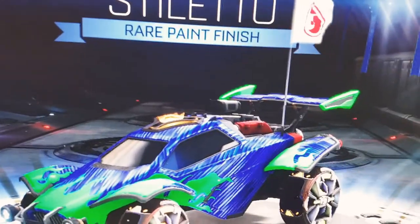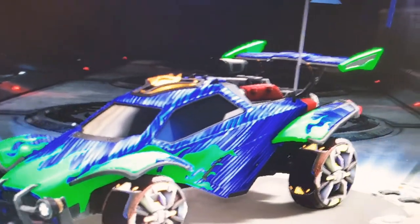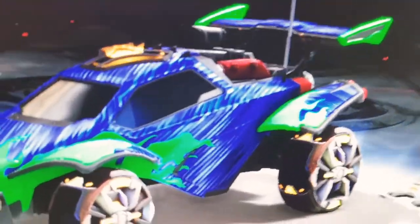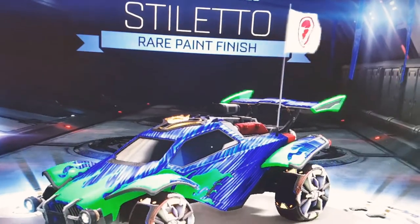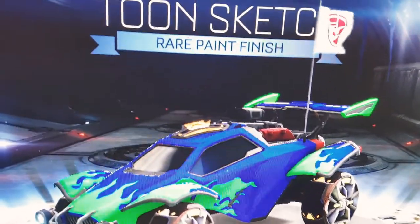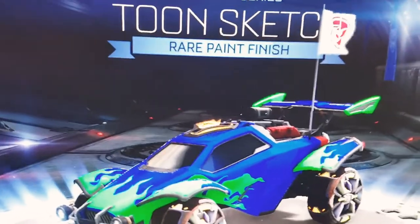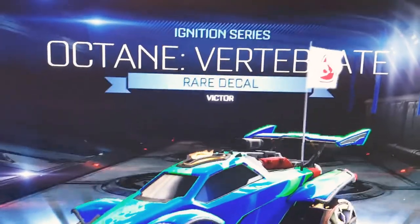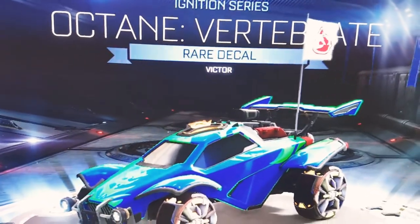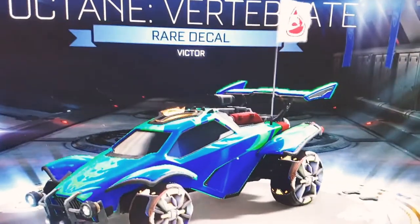Now this is our first paint finish — it's called Stiletto, I think that's how you pronounce it. It's got like lines, stalactite sort of things, and a few white dots. Next paint finish is called Toonsketch; the blue looks much different. Then we have something for the Octane decal called Vertebrate — it's a rare decal, Victor certified, and it has a back and bones on it. Looks pretty okay.